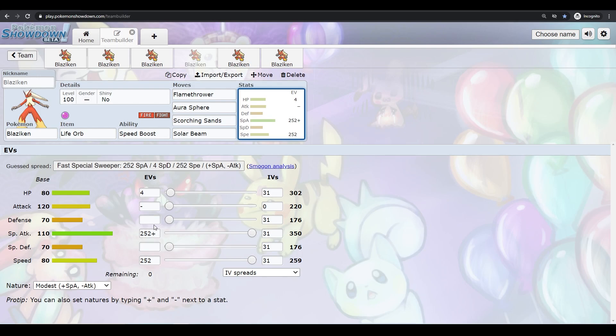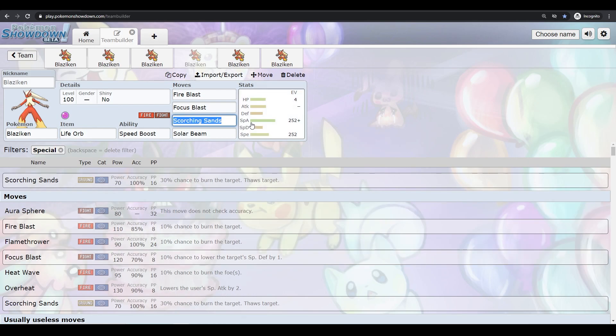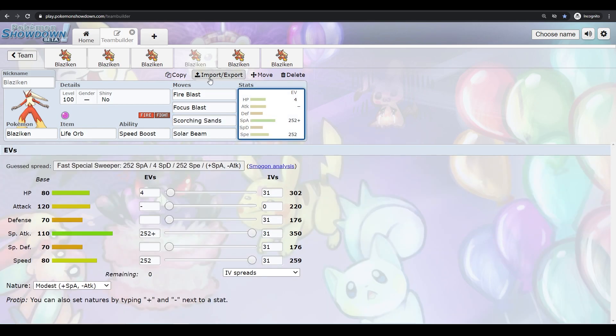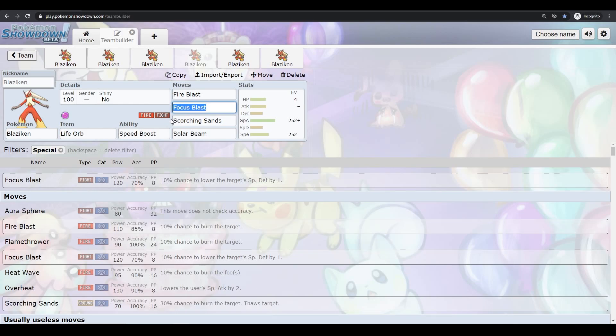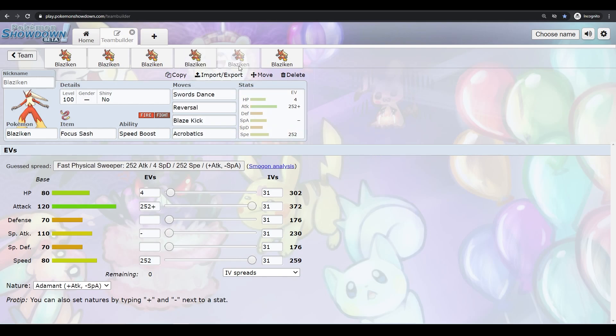For a special Speed Boost Blaziken you can run something like Fire Blast and Focus Blast if Dynamaxing. The problem is moves like Solar Beam raise Attack which is useless, or bring Grassy Terrain. And even if you're not Dynamaxing, you can only use Solar Beam effectively if there's sunlight out. If there isn't sunlight and you're Dynamaxed, it kind of hurts you — you only have three moves. That's the biggest weakness: Blaziken doesn't have diversity in its special moveset.